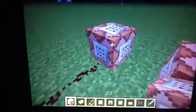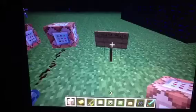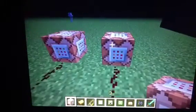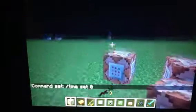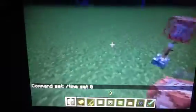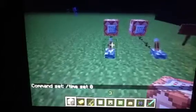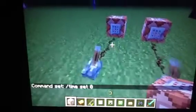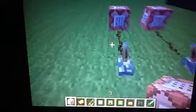The first thing here is command blocks. They're really useful — what you do is you just set a command here. So I've got this for time set zero. I just press done. It sets the command but it doesn't actually do the command, so it's good when you're making a trap — someone steps on a pressure plate and then they get killed or something. Or you could have it for a server building team.